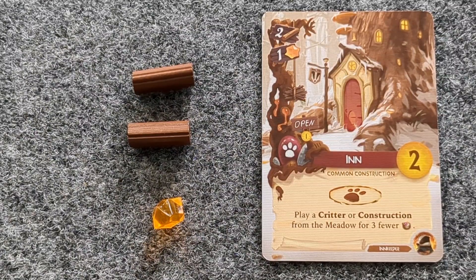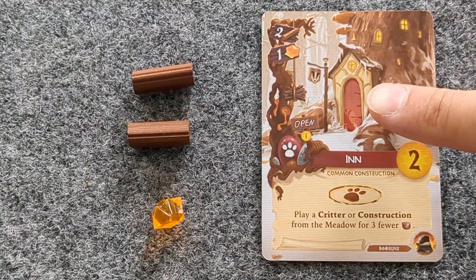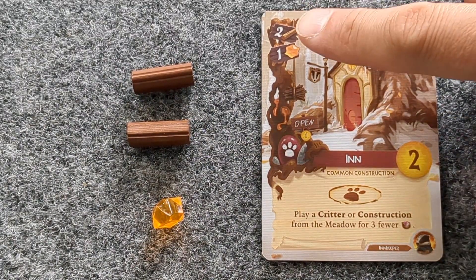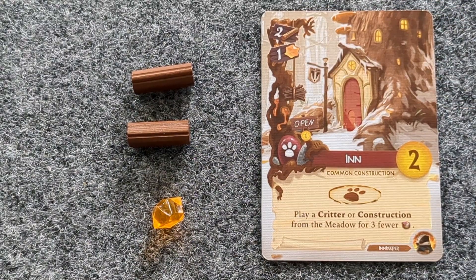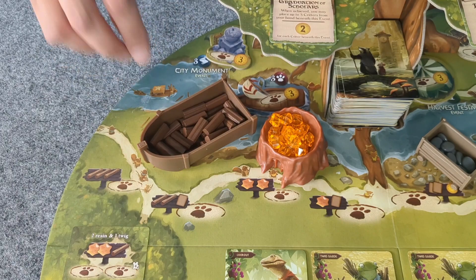Let's say we've placed our worker a couple of times and gathered some resources. Now we wish to play a card — we know we are able to because we have two twigs and one resin. To place the card down in our 15-card city, we take the resources required and place those back in the main resource piles.